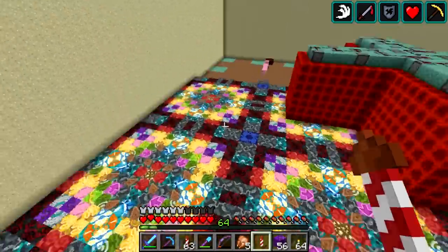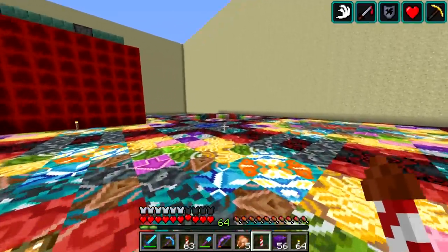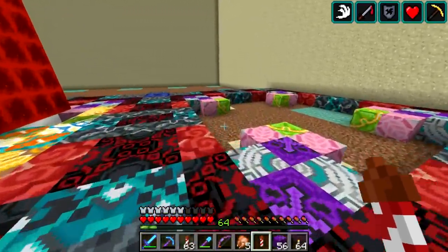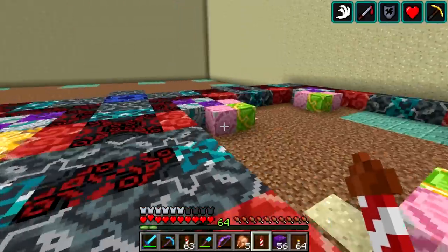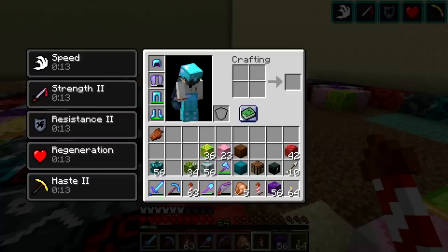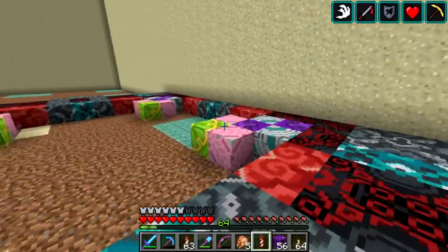I am super happy with how this thing is looking right now. I did start to run out of certain types of terracotta though — we ran out of gray and yellow, and we're pretty close to running out of black and red. I think this is the last red we got right here, so we need to get some more terracotta.